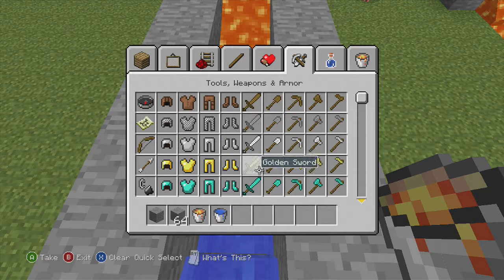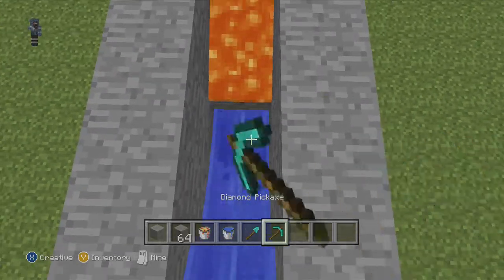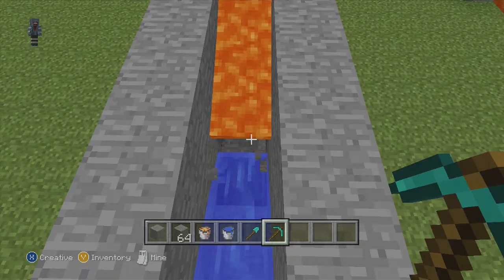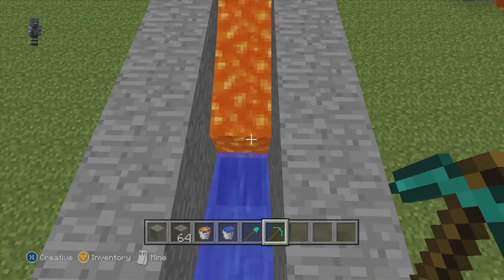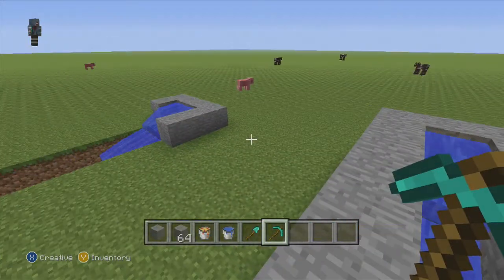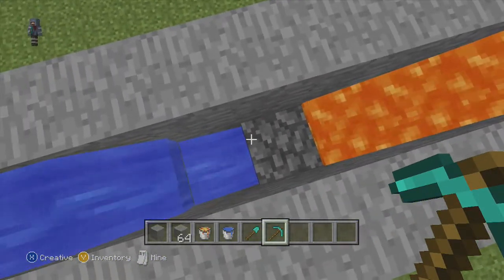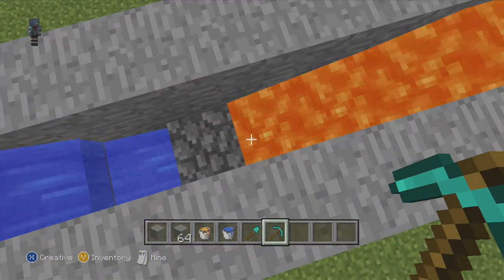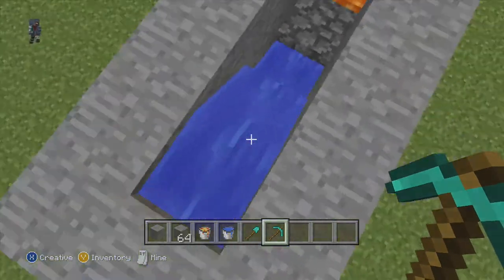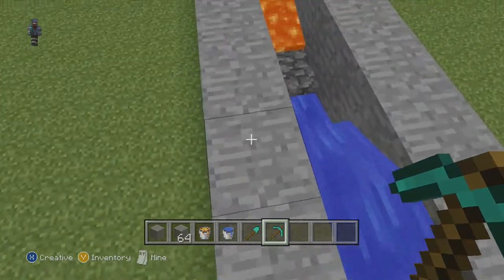Let me get a diamond pickaxe so I can get rid of that obsidian. As you see, this is how you make a cobblestone generator — you put water on one side and lava on the other side. It's too long to show you how to make it, but that's how you do it. And like I said, this stone barrier isn't necessary.